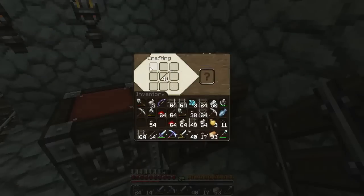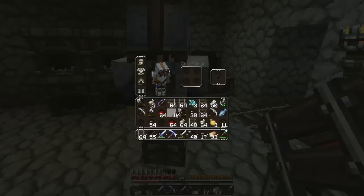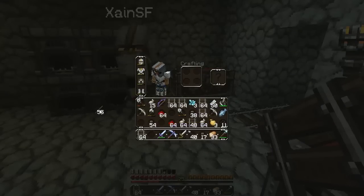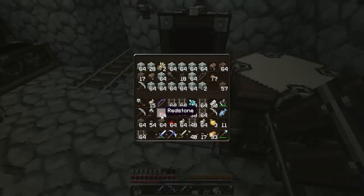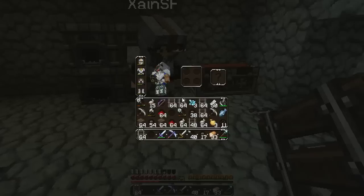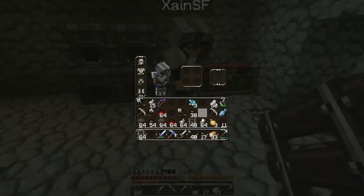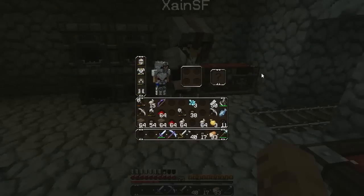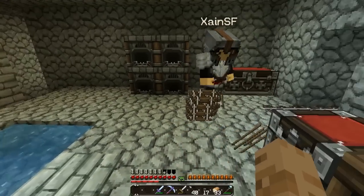There we go, I've made all the rail. Here's some more sticks, we can put it in here for now. I'll have some of the regular wood back though. I've got lots of rail. How much rail have we got? Here, I'll give it to you. And you can start placing the rail, because I'm exhausted from all that mining.